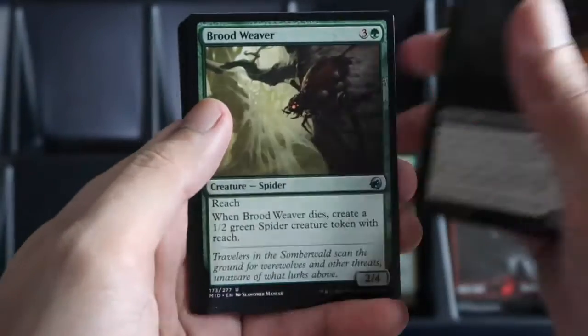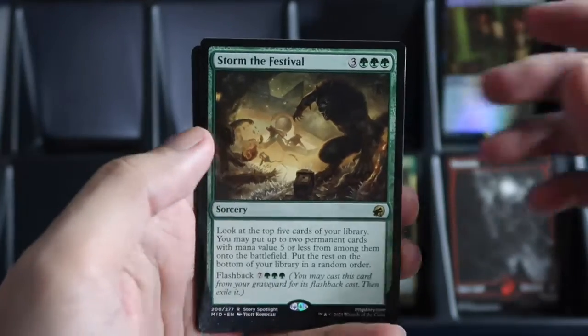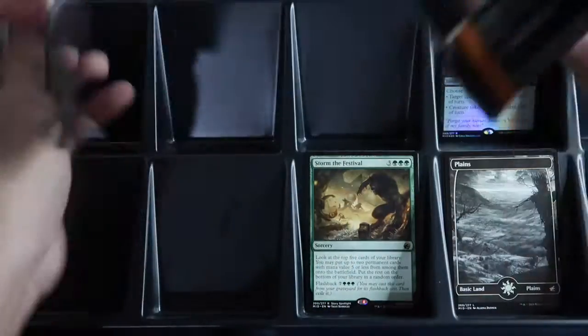We have a mythic or a rare — let's see. Our rare is Storm the Festival. We also have a land and a human token. On to the next pack.